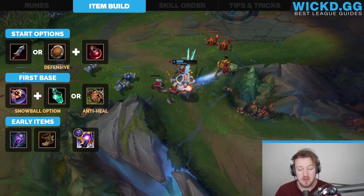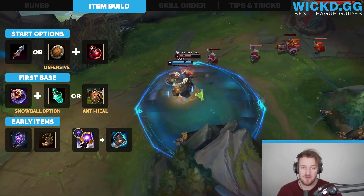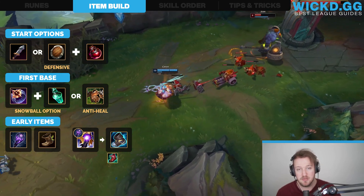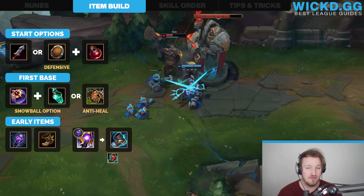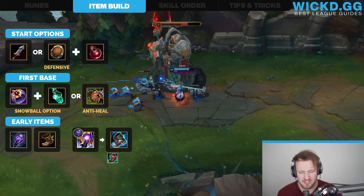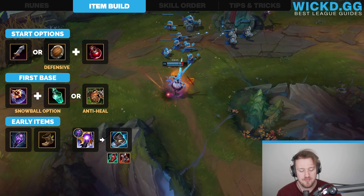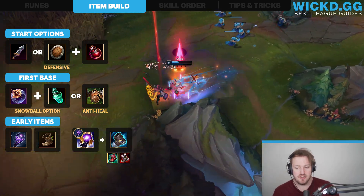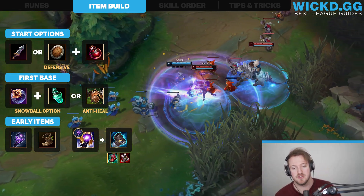Once you have Riftmaker, your next option is Boots. Most of the time you wanna go Mercury's Treads, because CC is annoying for you. However, if they don't have much CC, go for Sorcerer's Shoes, because having more cooldown reduction is really strong on Gwen — it allows you to be much more aggressive and your E cooldown is super low, which means you can spam your abilities. There will be situations where you have to go Plated Steelcaps — what used to be called Ninja Tabi. Those are cases where they have a lot of AD and you really need to survive because you have to work as a tankier champion for your team.